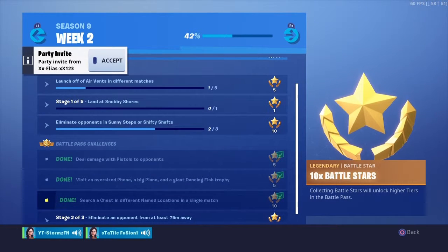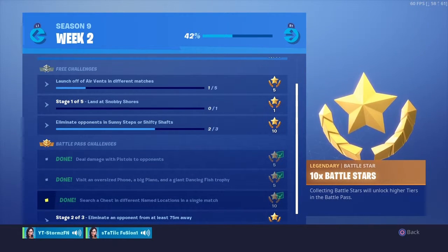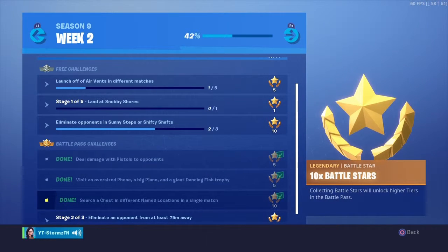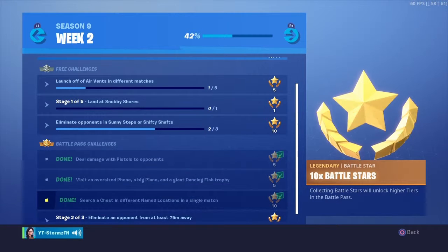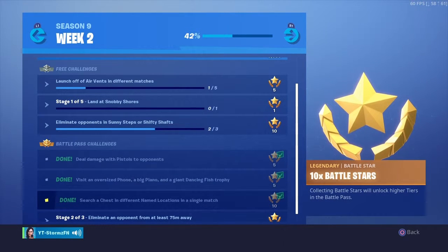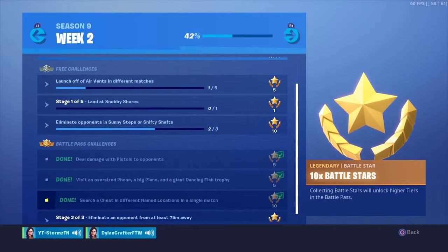The next challenge is search a chest in different named locations in a single match. I recommend going to Fatal, using the slipstream to go to Mega Mall, looting a chest there, then using the slipstream again toward Dusty. Another good route is going to the expedition outpost near Pleasant Park, which spawns Ballers. Grab a Baller, go to Pleasant Park and loot a chest, then head to Haunted Hills for a chest, then to Junk Junction — and you're done.